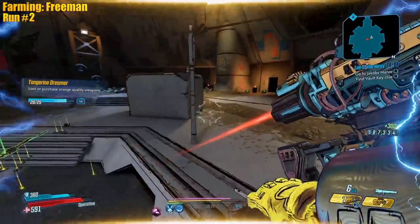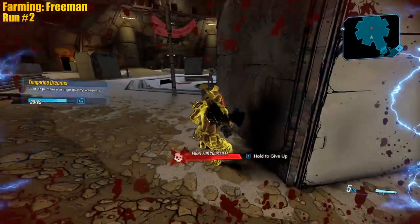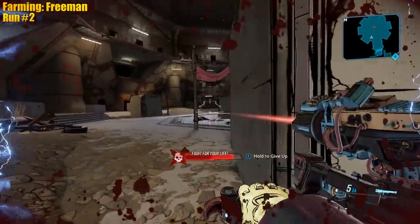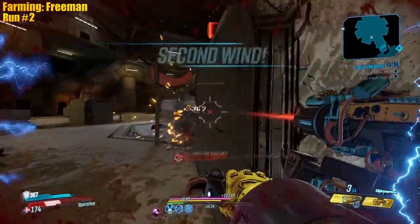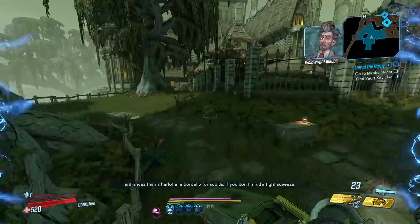Chat, if I go into Fight For Your Life I can do this - check it out. Oh no, we went down. These enemies are on the corner, so I can just do this - like that. See, so this weapon's gonna be really good for second winds.